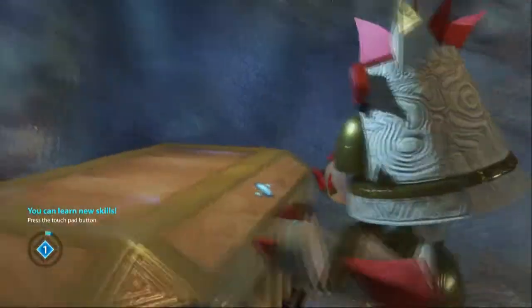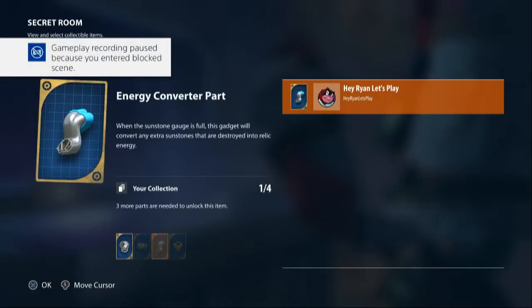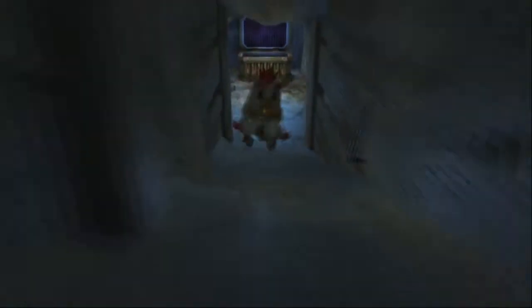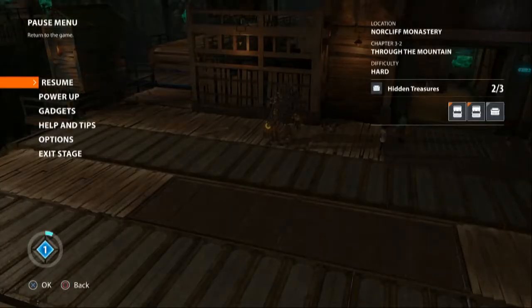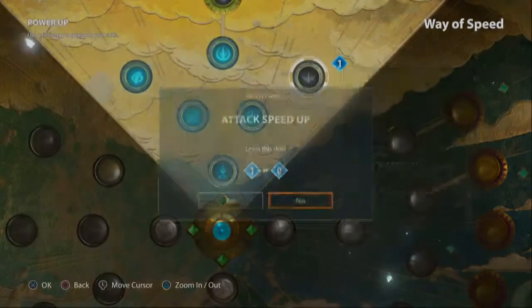There's also a treasure chest. I can learn a new skill. We also got the Energy Converter part — awesome! We'll just keep collecting those parts. That is the second treasure chest, so we have not missed anything. We're doing good. Let's power up and grab the last basic skill here, which is the attack speed.